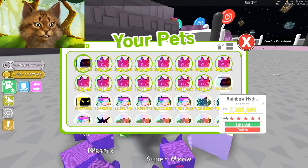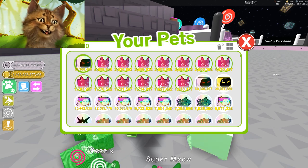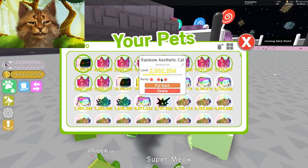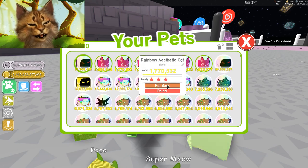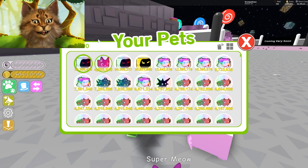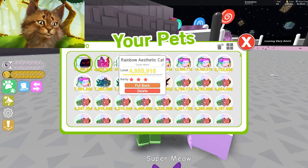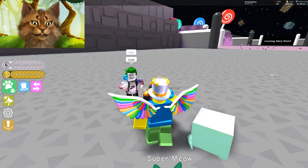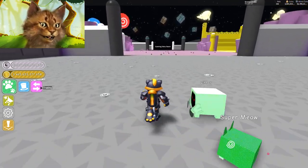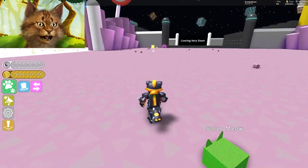I gotta check by removing literally every single cat and I have so many of them. I also have so many rainbow hydras, but I gave one to Koala - I'm actually gonna let him keep it because I think he deserves it. Let me remove all of these guys. Okay, so this one is 306 and 488, and this is 955 and 918 - I gotta remember those numbers. These are both close to leveling up, so let me throw one of these in a chest.